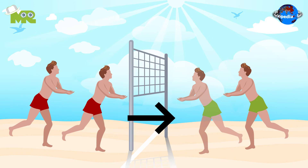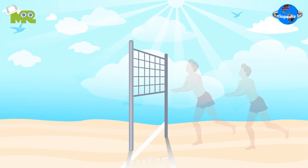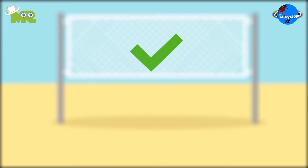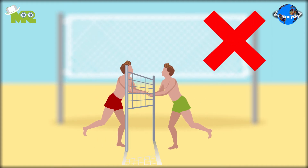Usually teams switch sides after the combined score reaches seven points, but the players are allowed to switch sides whenever they want in the game. It's also allowed for the players to go under the net as long as it doesn't interfere with the opposing team.